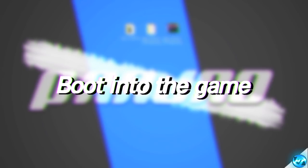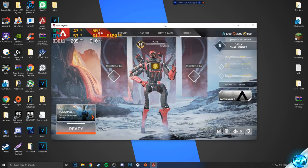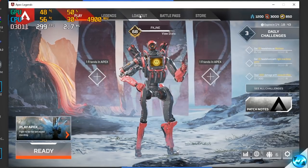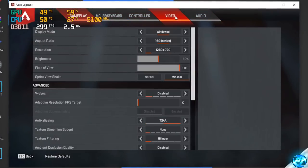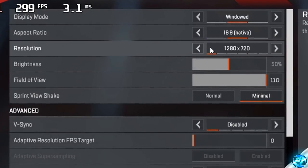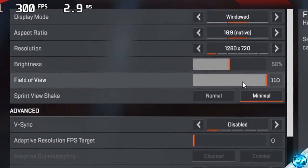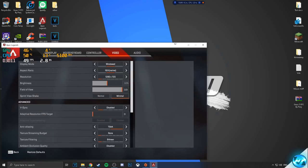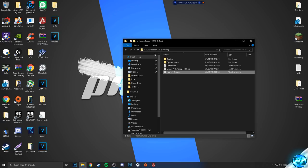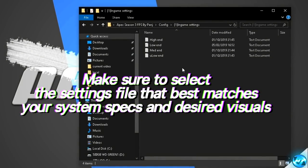It is to be expected that when booting into the game after applying an auto-exec, the game could take a slight bit longer than usual to boot up. You might also experience a white screen whilst booting, but leave it for a few moments and the game will boot up just fine. Once you've booted into the game, boot the game into windowed mode so we can set the settings up easily. Click on the game menu cog, go to the settings tab, go to the video tab, and set the game to windowed mode at a resolution of 1280x720. Open the in-game settings folder from the FPS pack and find the text documents for high-end, low-end, medium-end, and ultra-low-end game settings.